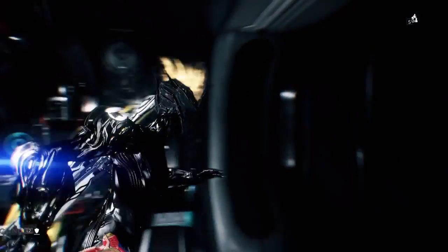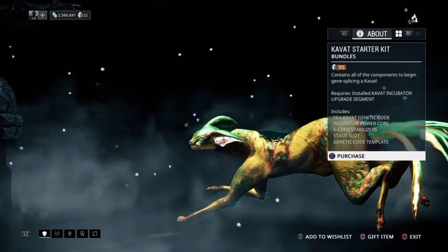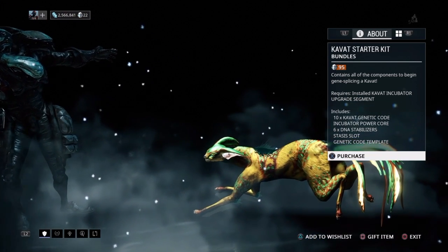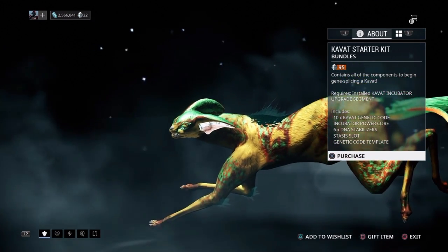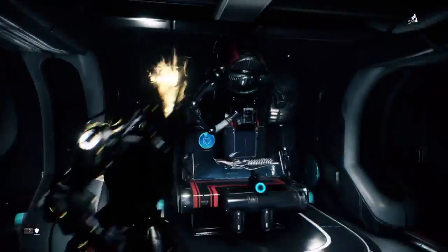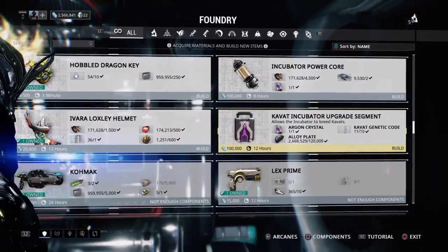A way around it is you can buy the Kvats starter kit for 95 plat. In the starter kit you will get 10 genetic code imprints, an incubator power cord, 6 DNA stabilizers, a stasis slot, and the genetic code template. What I basically did was buy a starter kit and it gave me 10 genetic codes, which I used to build my incubator.